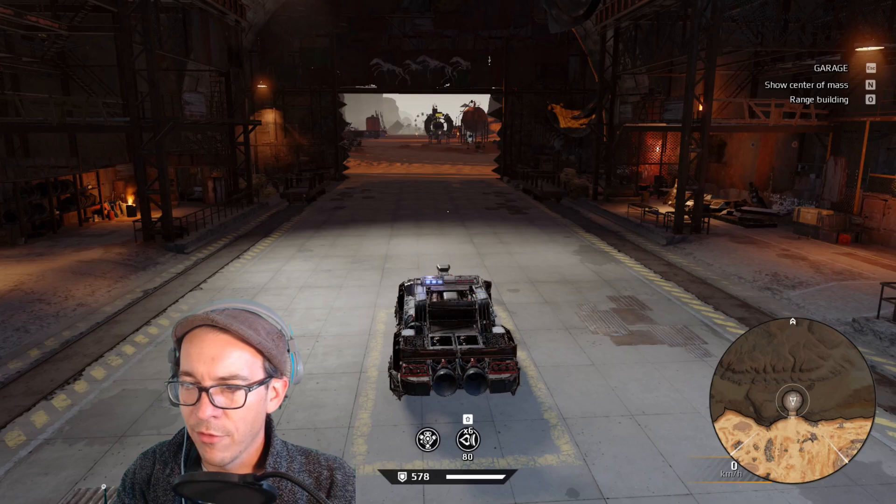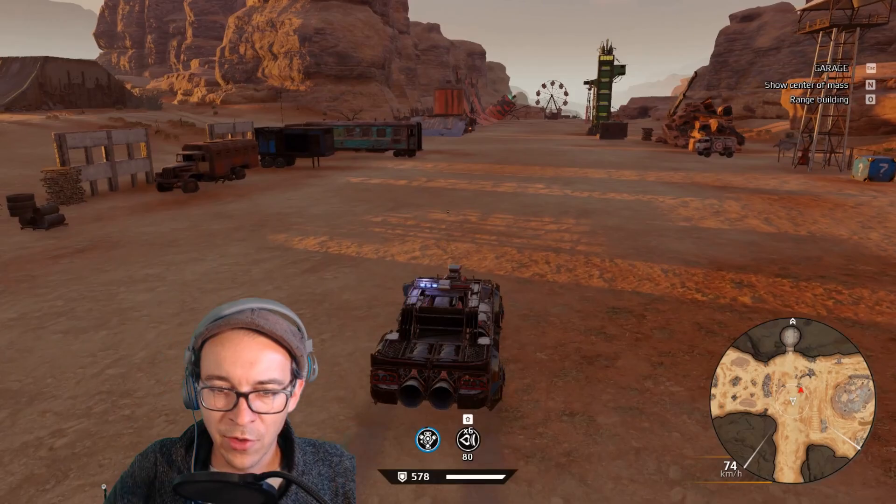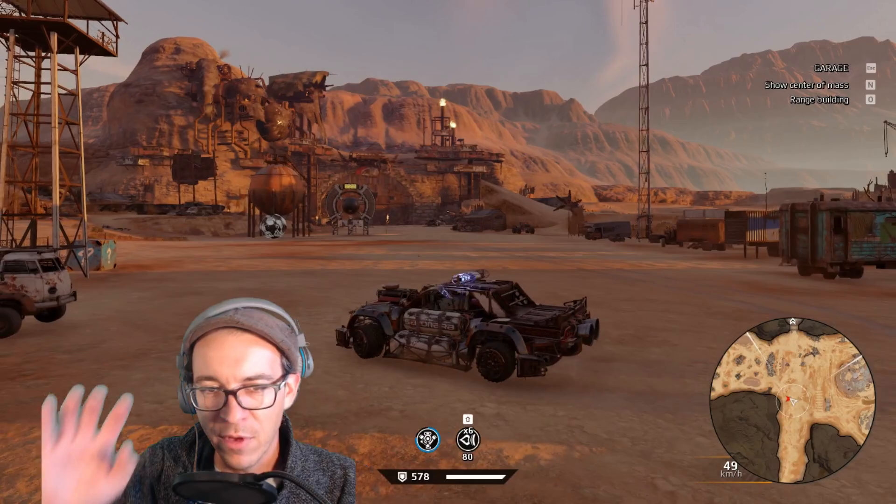We're going to test this. NumLock is off. Hold down the button you allocated to the horn on the number pad, then let go of NumLock. There we go — look, no hands! The horn is going. You can now irritate everybody.